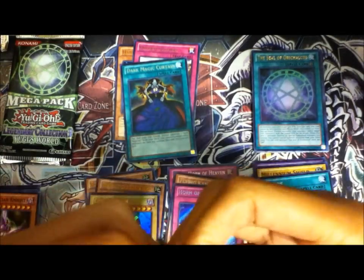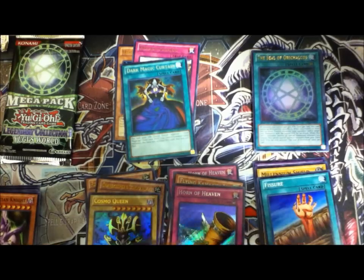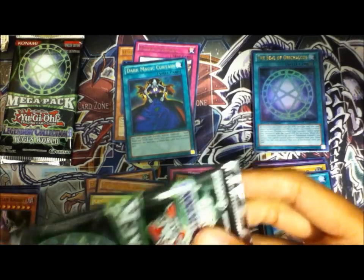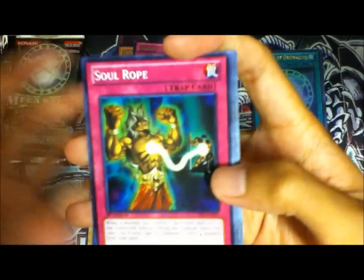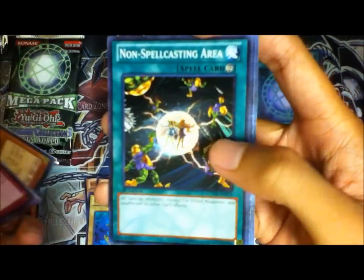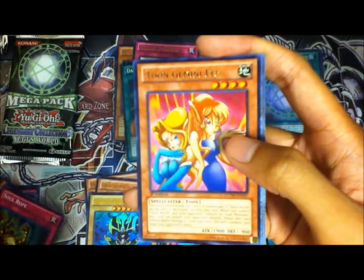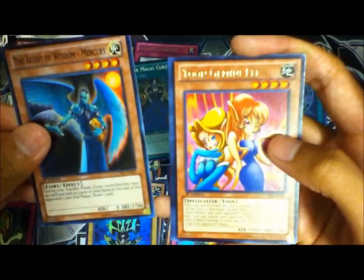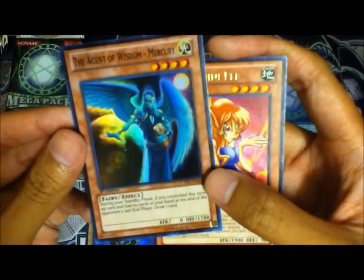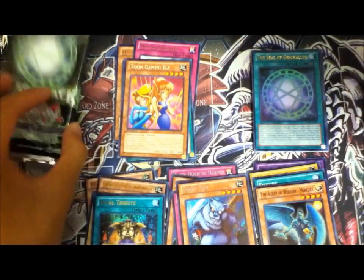Two more packs. Sol Rope, Guardian Kayist, Silent Magician level 8, Non-Spell Casting Area, Chain Destruction. Tune Gemini off is our rare. Oh — this is Agent of Wisdom Mercury — super rare! World Tribute — that's our ultra rare. And Giant Rat.